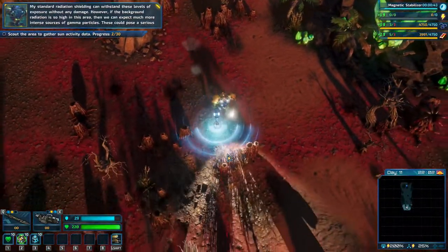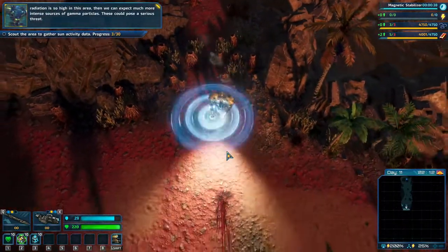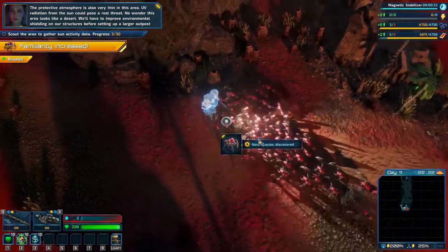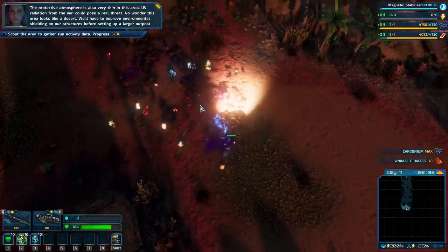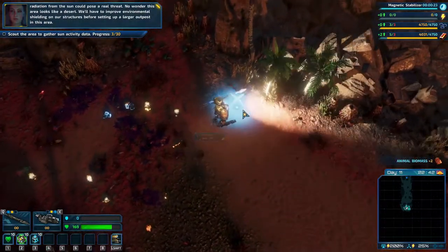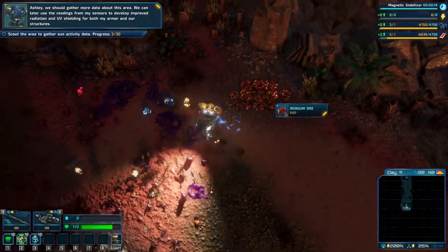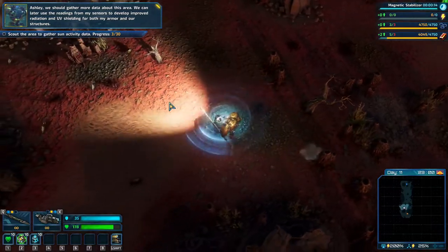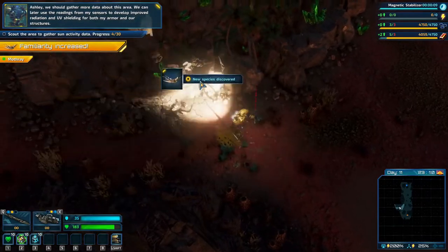However, if the background radiation is so high in this area, then we can expect much more intense sources of gamma particles - these could pose a serious threat. The protective atmosphere is also very thin here. No wonder this area looks like a desert. We'll have to improve environmental shielding on our structures before setting up a larger outpost. We should gather more data to develop improved radiation and UV shielding for both my armor and our structures.